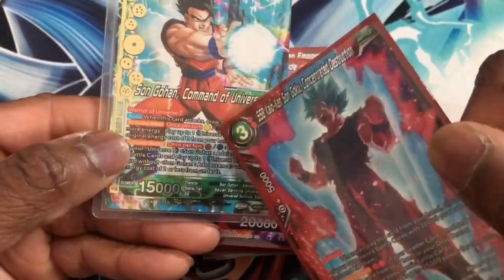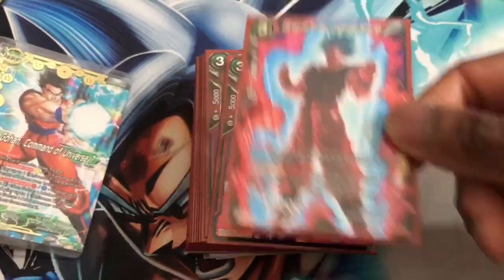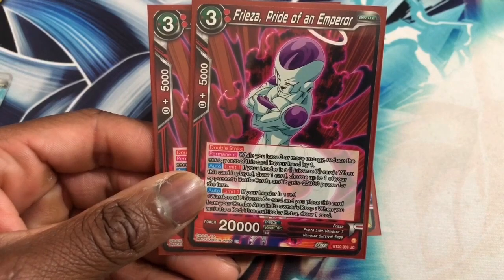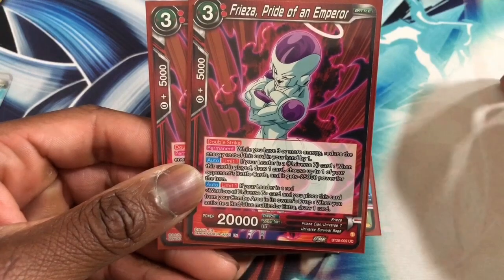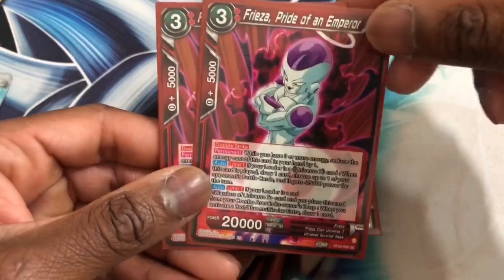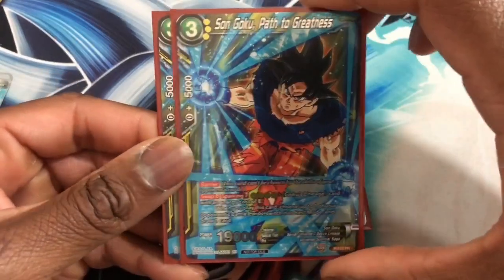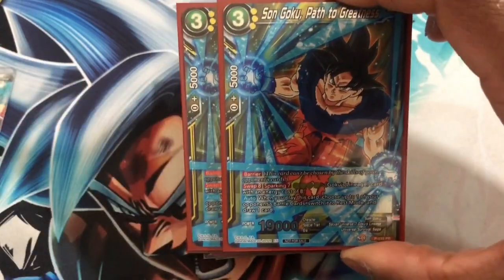With Kaioken Son Goku, you tap one and play this, so other than tapping three to destroy something you can literally just tap one and play it — it's a very troll deck. Next we run two Frieza Pride of an Emperor. While you have three or more energy, your cards in hand are reduced by one. His first skill is when you play this card you draw one and you make something about 25k power for the turn. You don't have to hard cast it — it's a tap one energy and it's also red.